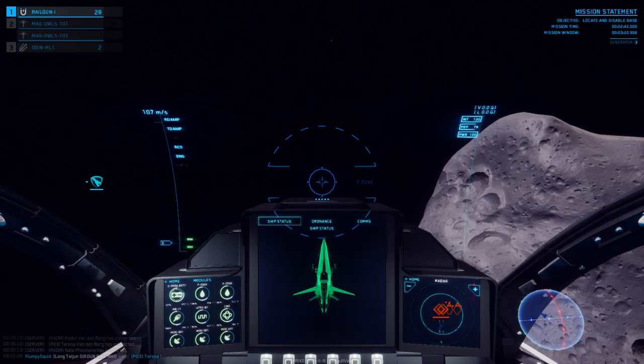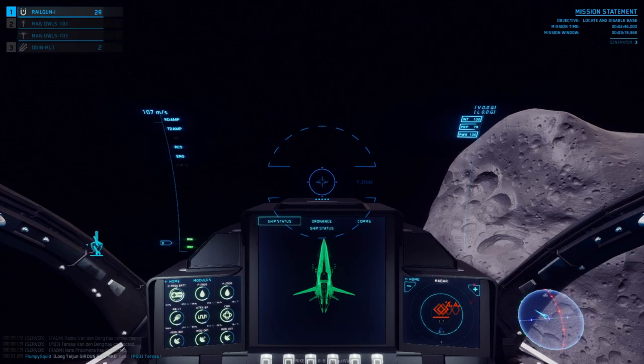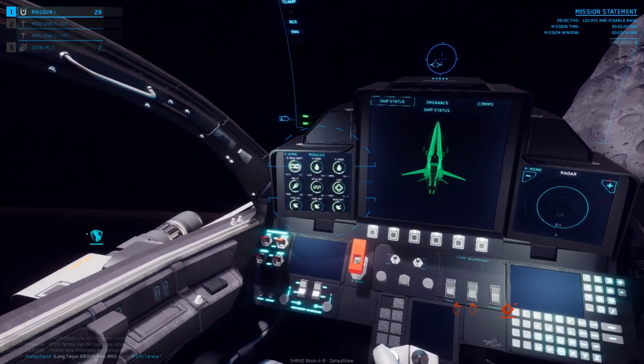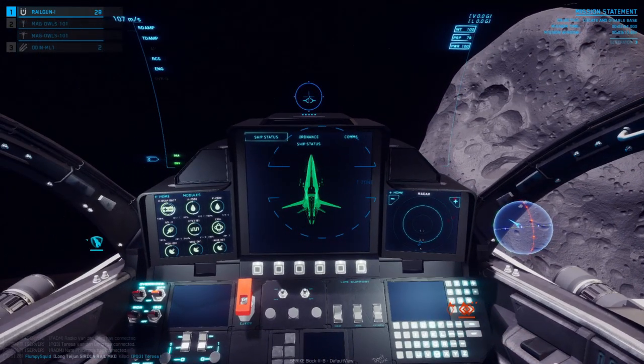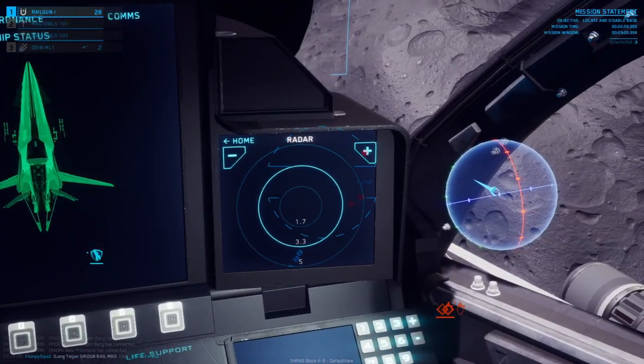The MFDs are already easily seen just from the starting position of your spacecraft. By holding down the left alt key, however, you can move your camera angle down to get a better view. If you want to focus a little more on the elements of an MFD, you can zoom in by holding the right mouse button and moving the camera to the screen you want a closer look at.